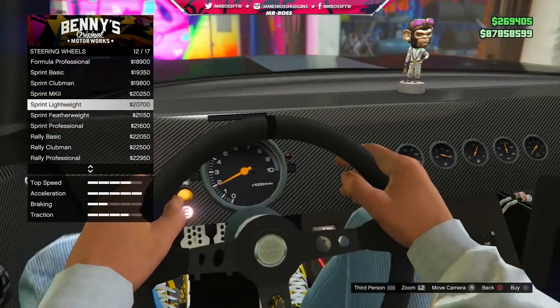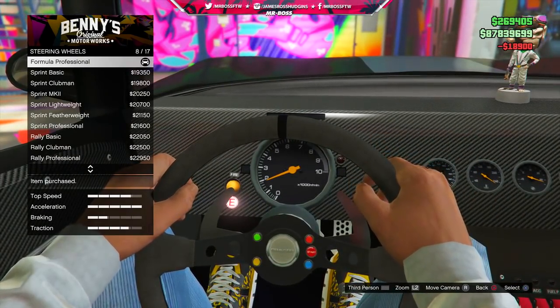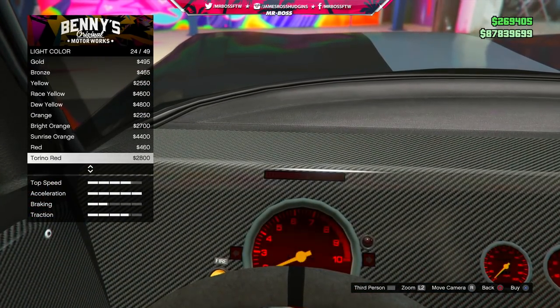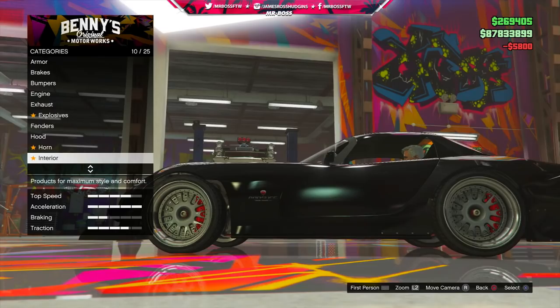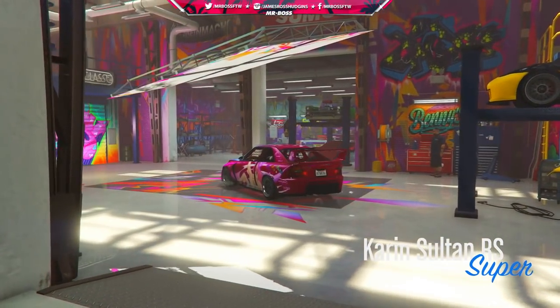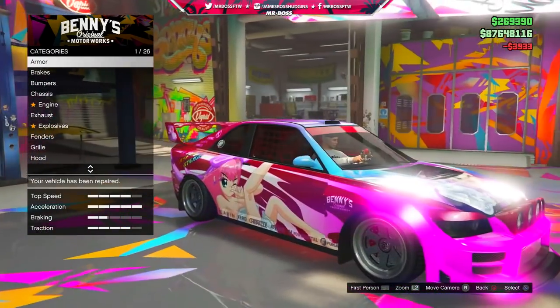The only question I have is whether or not we're going to be able to take the new Albany Roosevelt Valor into Benny's Original Motorworks. My gut feeling is telling me no. But you never know, because it's paired with the update that did bring the first two non-lowrider vehicles into Benny's Original Motorworks. Although it would be kind of weird to see some of the customization and liveries on this car, I highly doubt it — although it would be super cool.